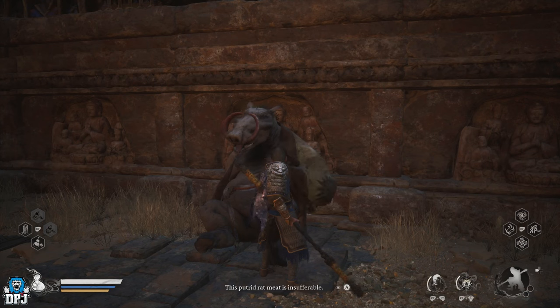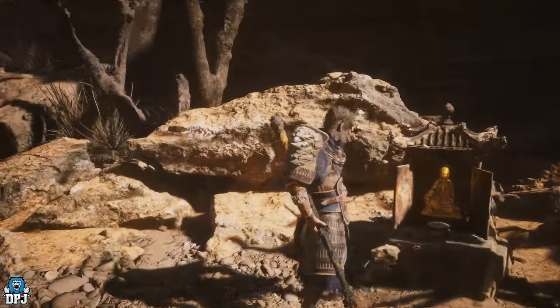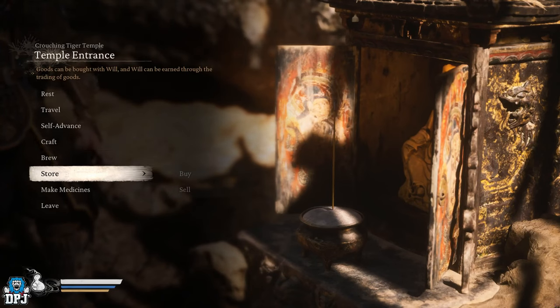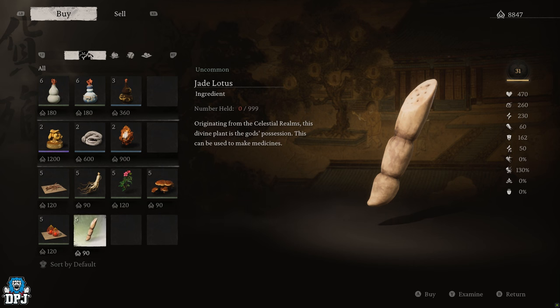Upon talking to him here, he now requests for you to bring him a Jade Lotus. This is an item you can find in many places and odds are you probably already have one. But if you don't, the quickest way is to buy one from a shrine store. If you don't have any left, they can normally be found near bodies of water.